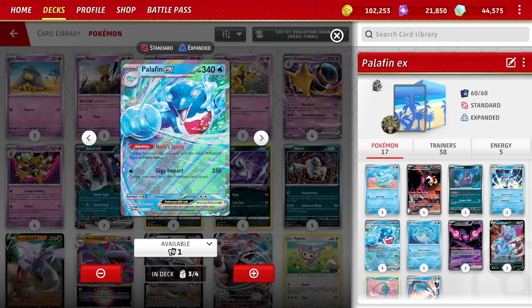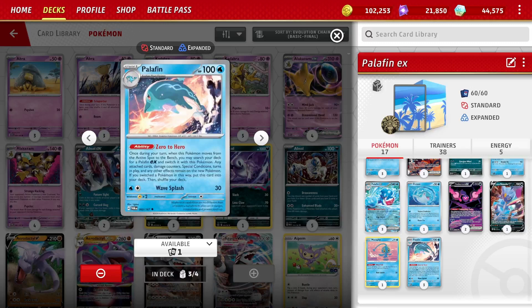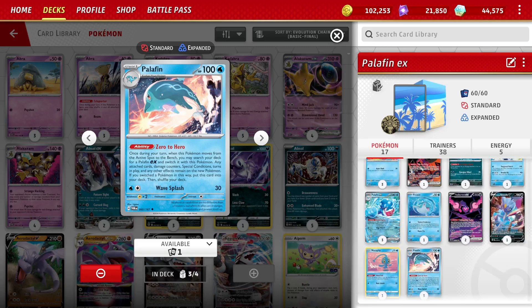Palafin EX stats are tremendous — 340 HP on a Stage 1 Pokemon, and 250 damage for one energy. Tremendous stats. But to get it in play, you have to have a Palafin single prize with the Zero to Hero ability in the active, and when that Pokemon switches to the bench, you can search your deck for a Palafin EX and replace it. Then you have to switch out twice.